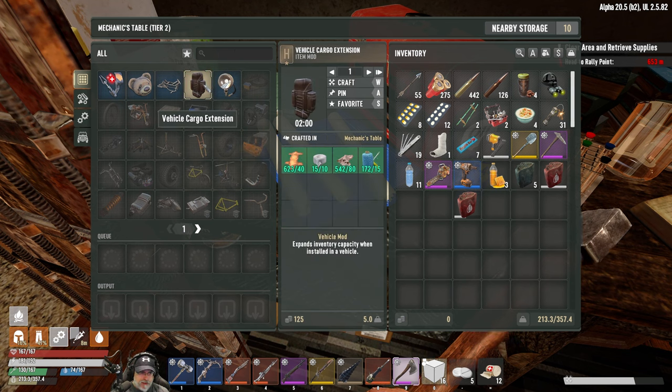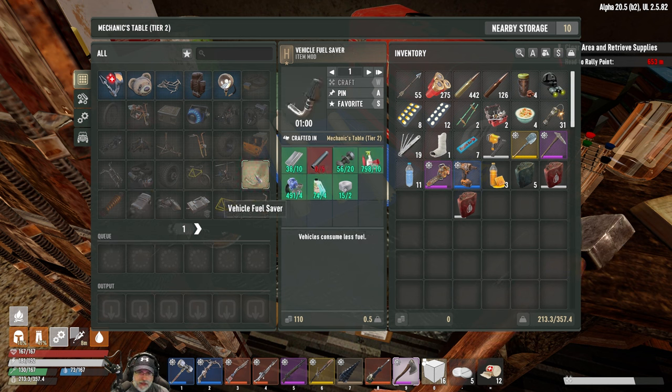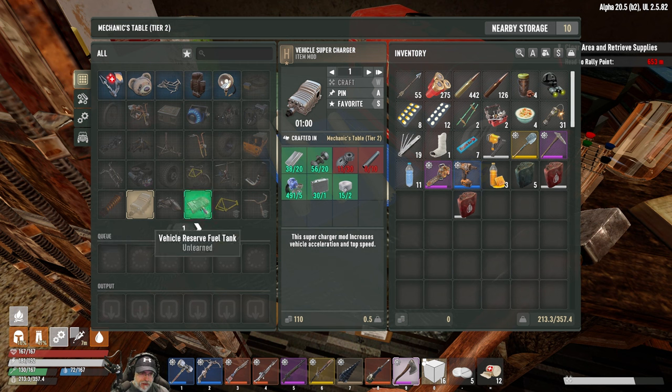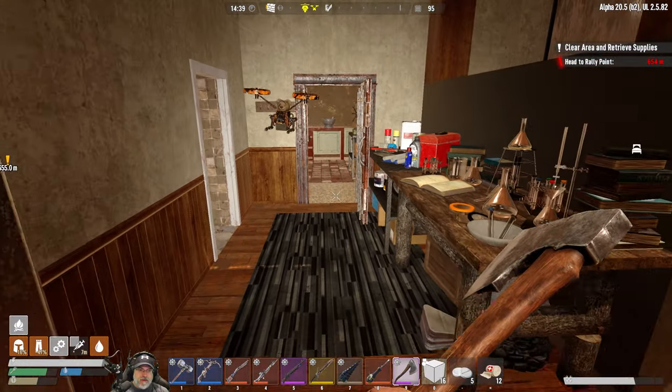Let's go to the mechanics table. There's a vehicle cargo extension. There's also the reserve fuel tank and the supercharger - it looks like we could make the supercharger, we'd just need some gears and pipes. We can make the fuel saver which requires pipes. Shock absorbers improve vehicle suspension allowing for transporting more cargo, so that would also increase our capacity. Let's make the fuel saver - come on over here, Roberta.